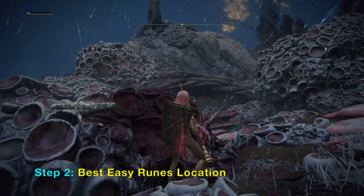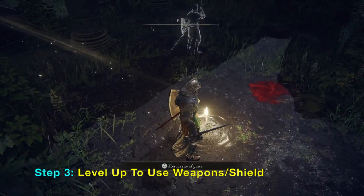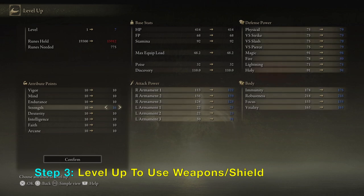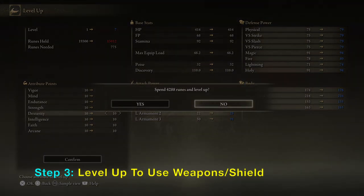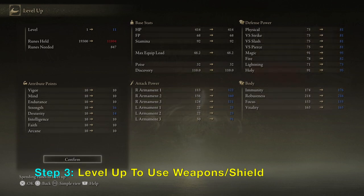You also get a dragon heart that you can use later in the game, but we'll skip that for now. We want to upgrade our lance and any other weapons or armor you've found. Just go to any grace you find, select level up, and use the directional buttons to select stats — move right to increase, left to decrease, up and down to select which stat that matches the requirements for your weapon or armor. Upgrade what you need and press confirm.